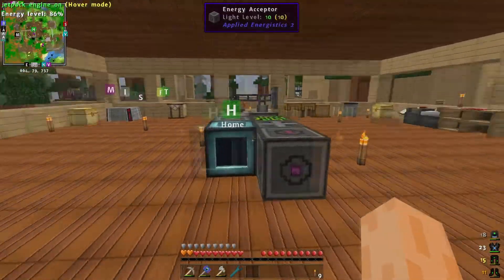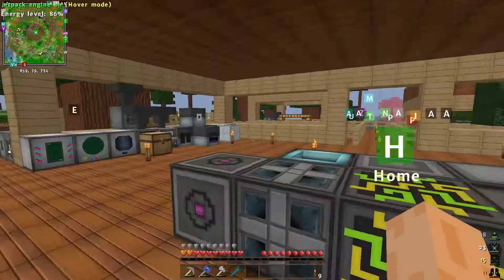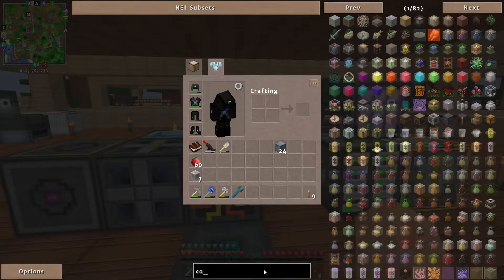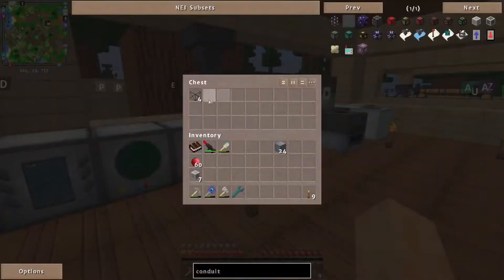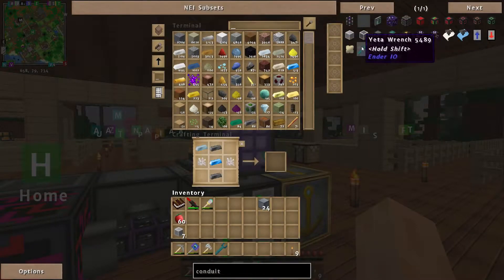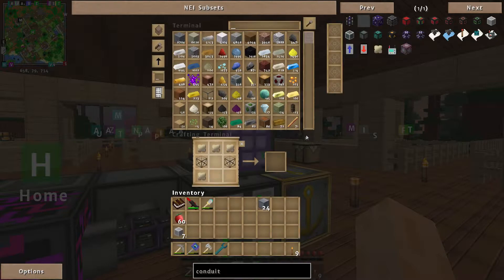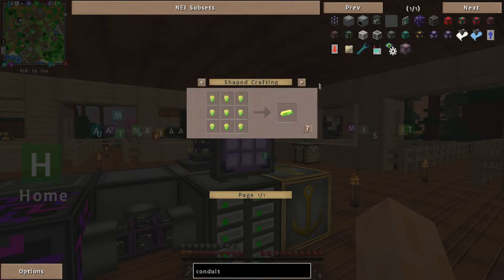One, two, three, four — not quite enough. We need literally one more refined iron — and there it is, perfect. 24 done — that should finish off the big turbine. The tesseract frames are slowly filling up. We're also going to need conduits. Let me grab my fused quartz. We need to make vibrant alloy — do I have any? No.